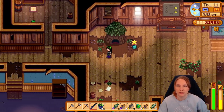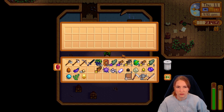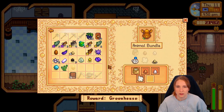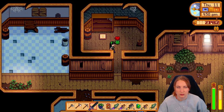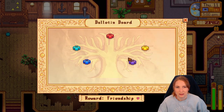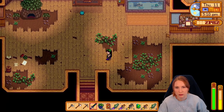Let's get some of this in here. Fall foraging — here we go. We're going to get a lot of the fall seeds. We might just sell that again. Only winter foraging — there's nothing left for that one. Animal bundle — there you go. And cheese press. You and you — we only need the pumpkin here. We have the sea urchin, right? Haven't gotten a duck feather yet, but that'll come.